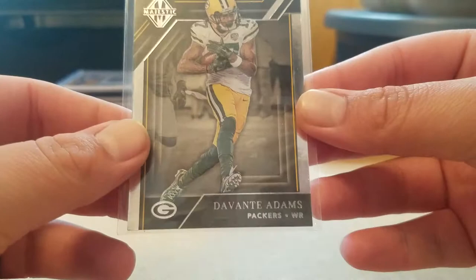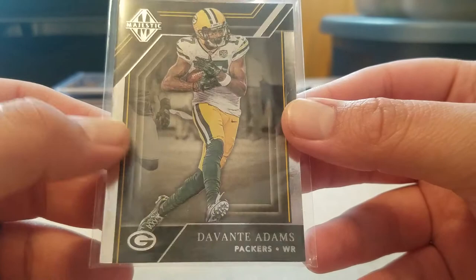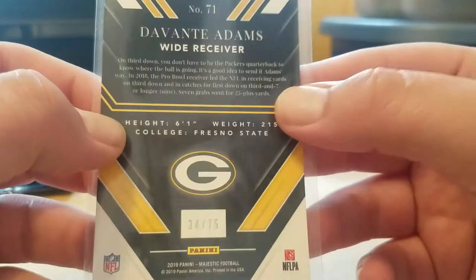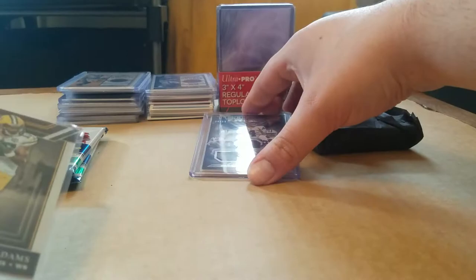Oh, it's Davante! Out of Majestic — that's my PC! 34 out of 75, Davante, 2019 Majestic. That's what's up, I'm glad I got something for the Packers here.